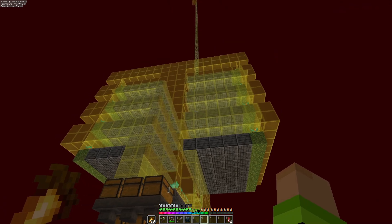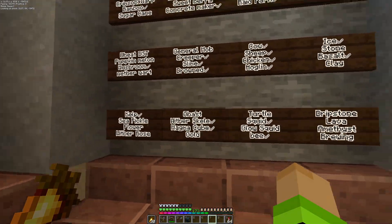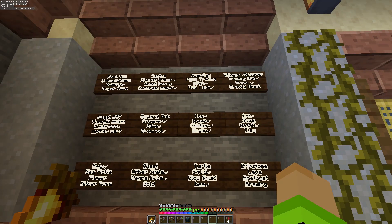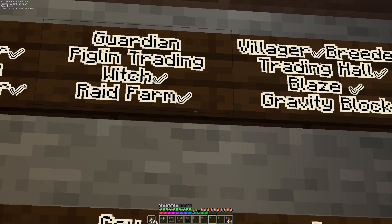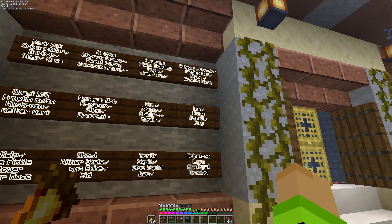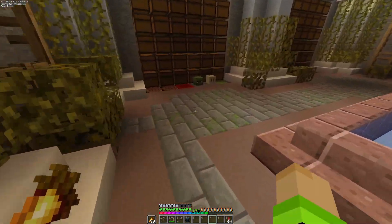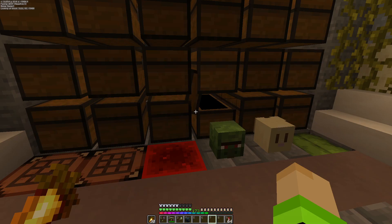Ini berarti selesai. Berarti kita bisa dapat makan dari hoglin. Ini sudah aku centang, sama raid farm sudah aku centang juga. Yang paling aku butuhin sebenarnya stone sama shulker. Itu yang paling aku butuhin sekarang, karena shulkerku tuh habis - bener-bener nol sudah. Sudah gak ada lagi shulker aku, jadi aku perlu shulker.